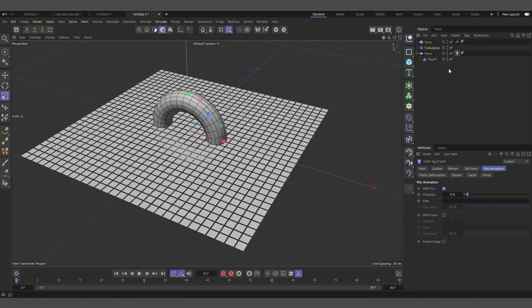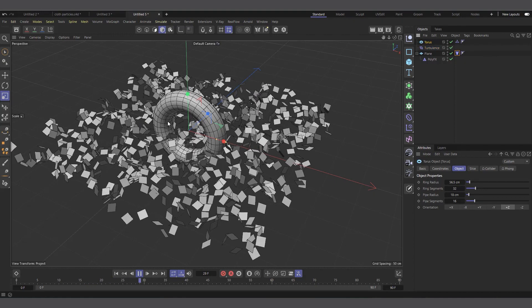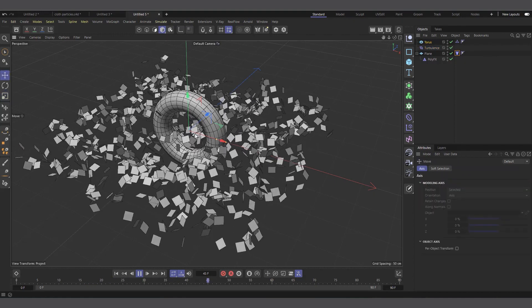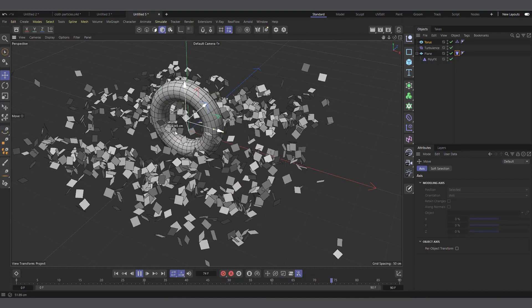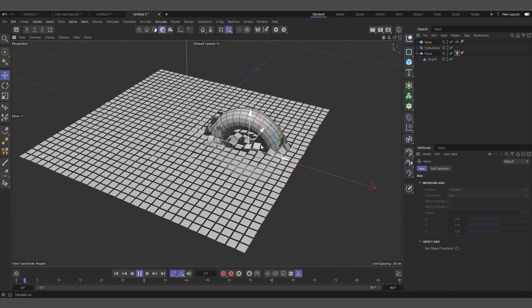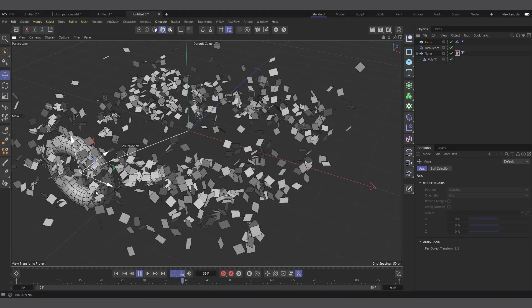Basically everything works. Let's select the turbulence and increase the scale a bit so you can see it's moving. Now since there's the cloth collider on the torus, it can actually collide with the cloth — you can see it colliding just like it would with any other object.